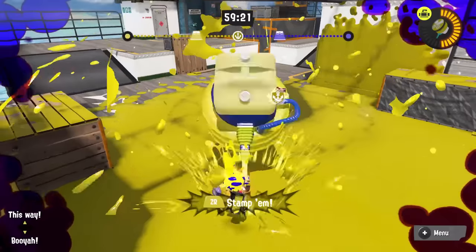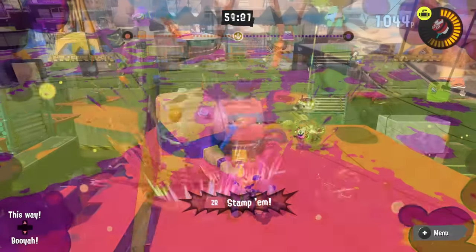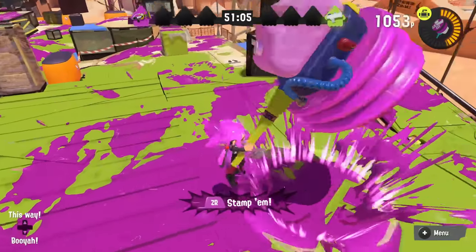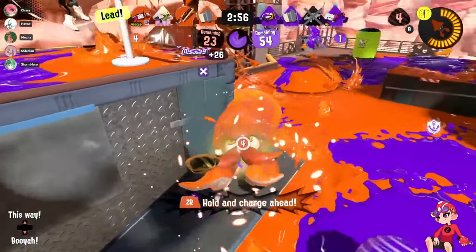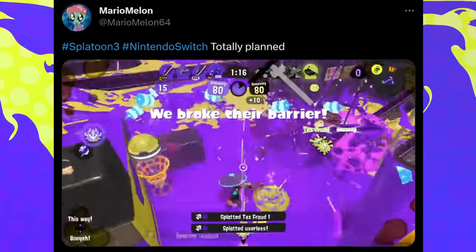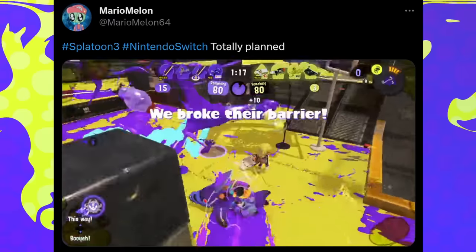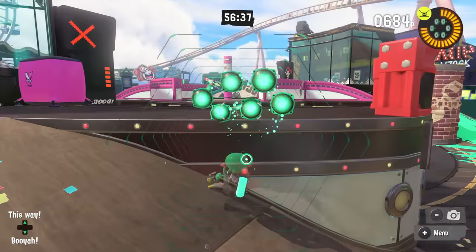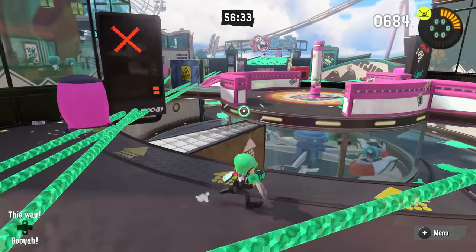For Ultra Stamp, jumping slows your momentum in rush mode — most usefully to prevent dying to the Rainmaker shield when trying to pop it, but also useful against objects like Big Bubbler's shield. Even one of the worst specials in the game has interesting tech: if you use the Reefslider at a diagonal angle extremely close to a ledge, you'll actually desync and not end up exactly where the path indicates, which can catch opponents off guard.